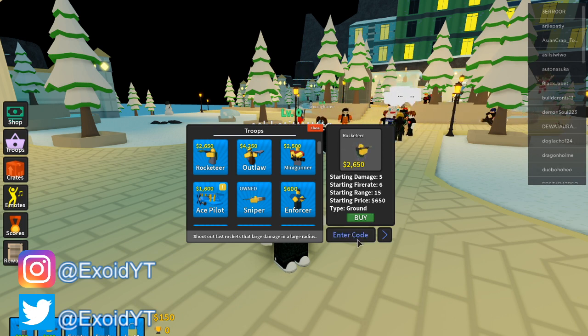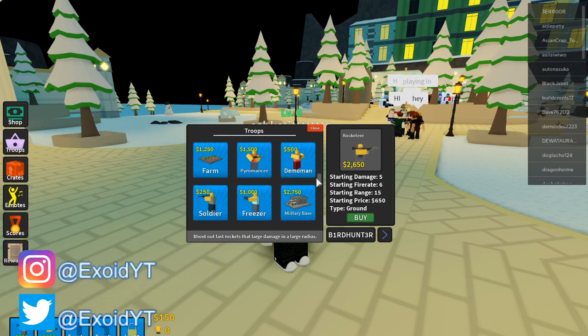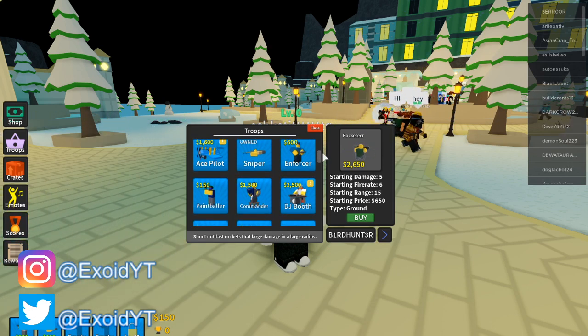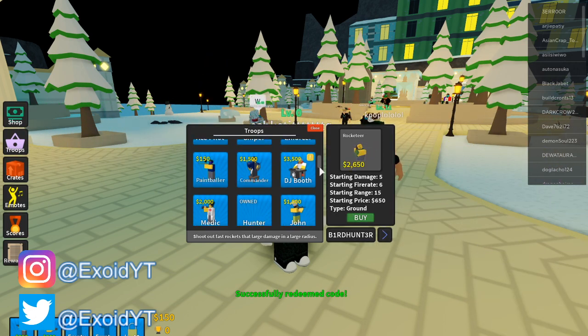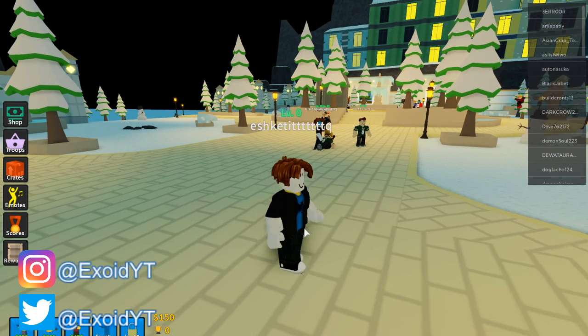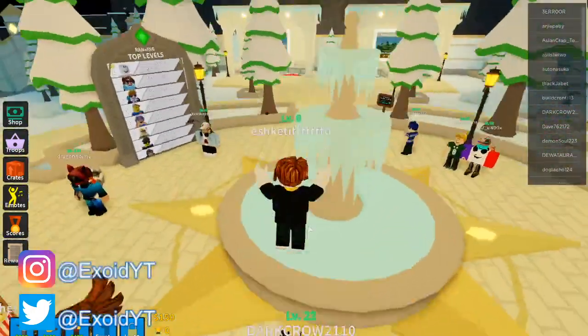The final code gives you a free tower and it is 'bird hunter.' If you guys scroll down right here — as you can see, there is no hunter over here before you redeem it. But if you guys redeem this and scroll down, you should now see there is a Hunter. Equip that and it is super powerful — a super powerful and free tower just from a code.